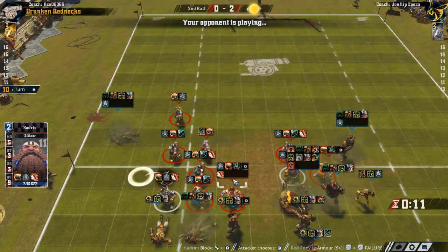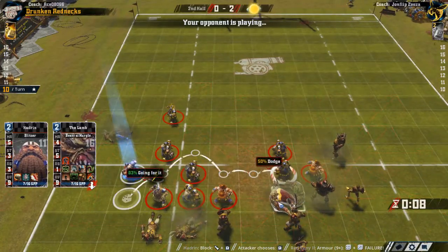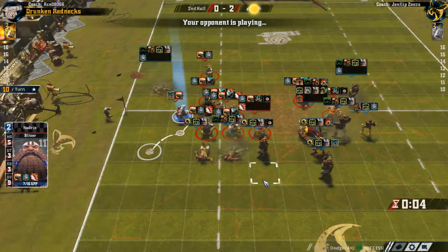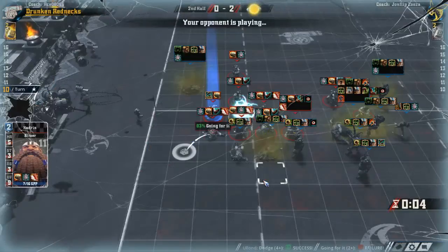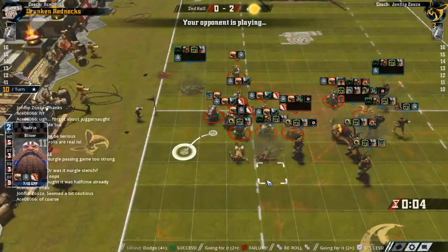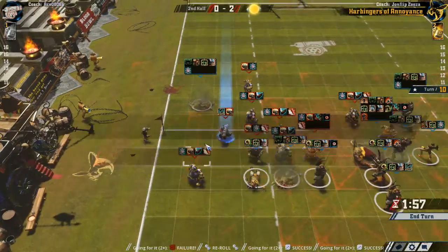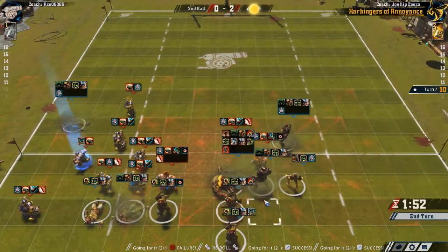We made a 50% dodge but failed the first of two GFIs. This provides us with a dilemma — do we want to dodge and surf this guy, or do we want to just hit the ball carrier? I think we're gonna hit the ball carrier. So not much of a dilemma I suppose.